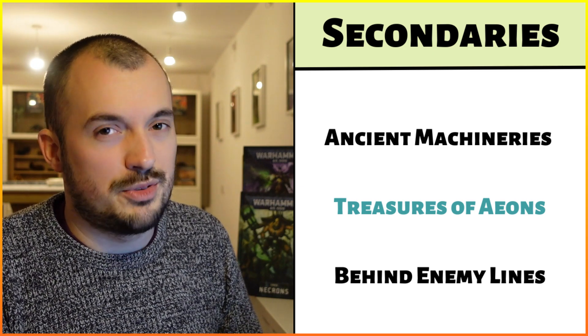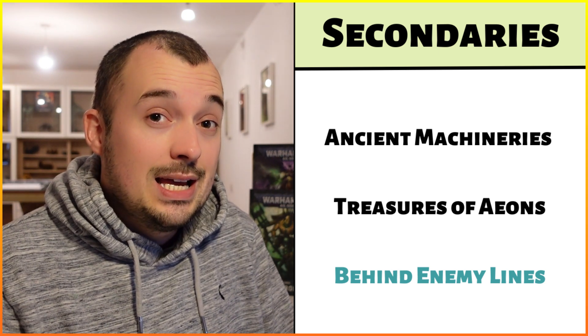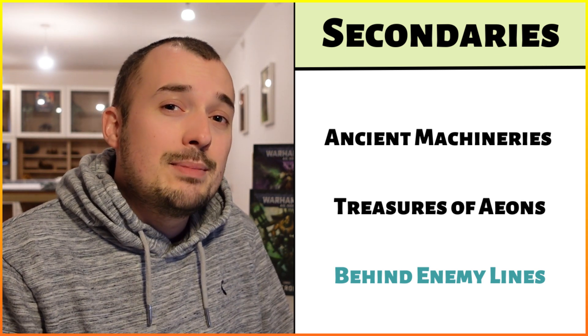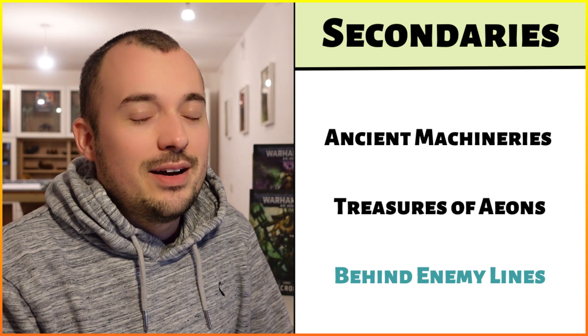I've had to edit this in because I previously selected Purge the Vermin for this list, and since filming I realised there's been a huge nerf I completely missed. Purge the Vermin units no longer need to be wholly within your quarters — so in theory a single enemy unit could sit in the centre of the battlefield and cover all four of your quarters and potentially your deployment zone. So I definitely won't be choosing Purge the Vermin. Instead I'm going with Behind Enemy Lines, which I think is one of our better options for battlefield supremacy. With our Ghostarks moving 12 inches and throwing out Necron Warriors, that's potentially two units behind enemy lines. There's also a buffer — if you have just one single unit behind enemy lines it's three victory points instead of two.